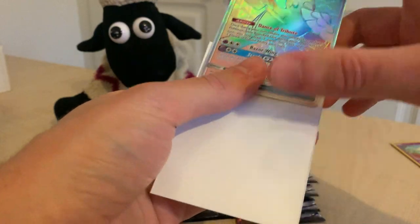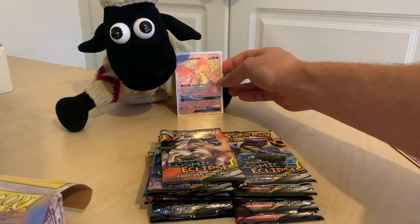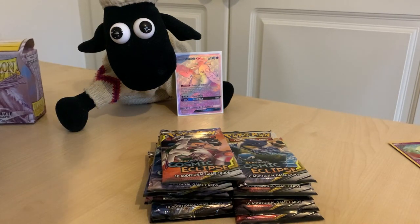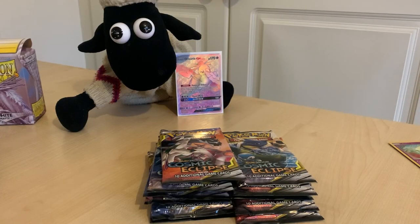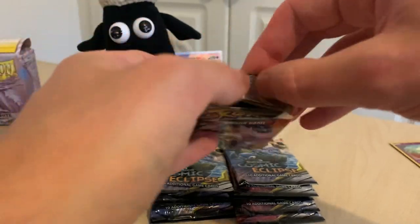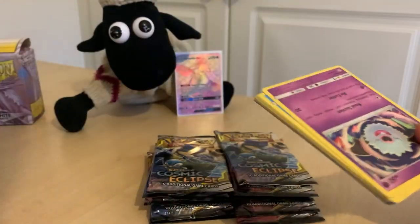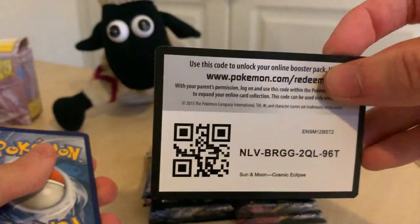Into a nice white matte sleeve it goes — that's going right next to Shaun the Sheep in the backdrop! That is actually insane — first ever pack and we got an absolute monster of a card. I'm now hoping to get something like a Palkia, Dialga, or a Blastoise from the remaining packs. This next one also opened up really easily, I'm a bit worried... but we just got a monster card so I shouldn't be!